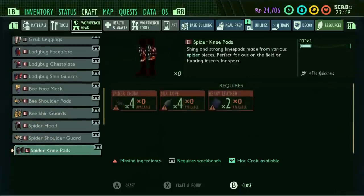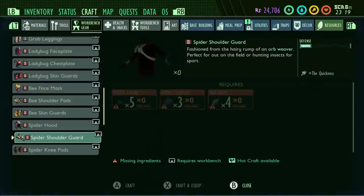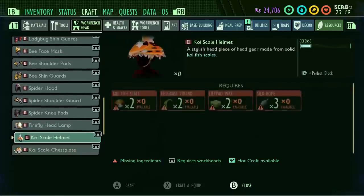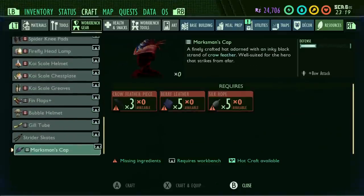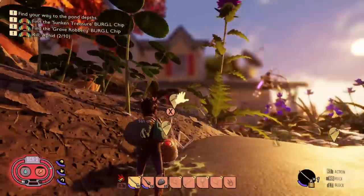The pin cushion perk for the bee armor set has been changed — it used to be full damage, but now it looks like it's going to mitigate either arrows or bee stings. I still need to do more testing on that. The firefly headlamp requires five bioluminescent goop and four iridescent scales. You normally get maybe one or two gloop per firefly kill and usually only one iridescent scale, so it won't be too hard to make.